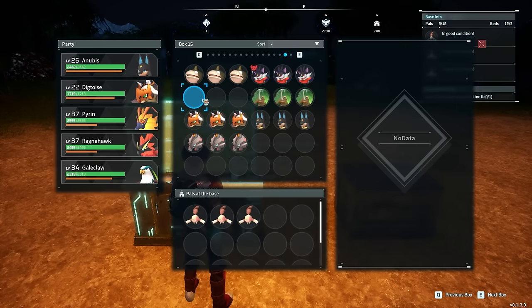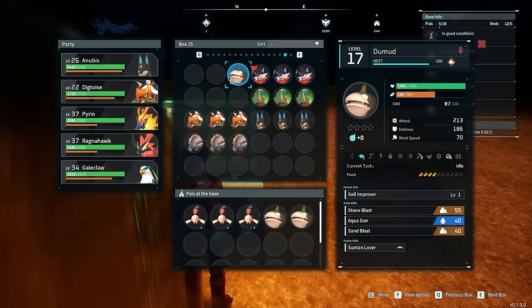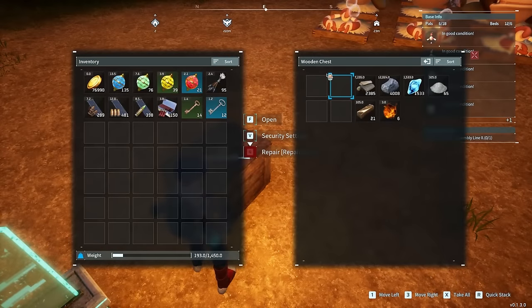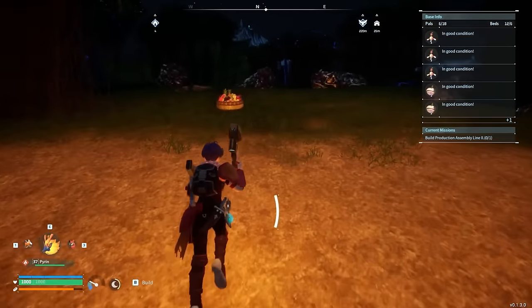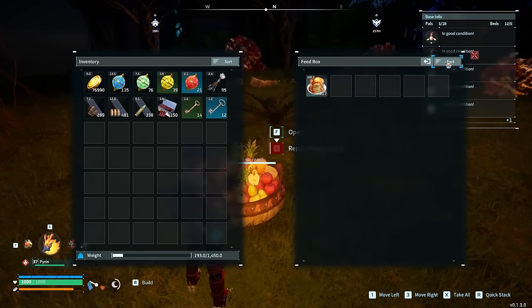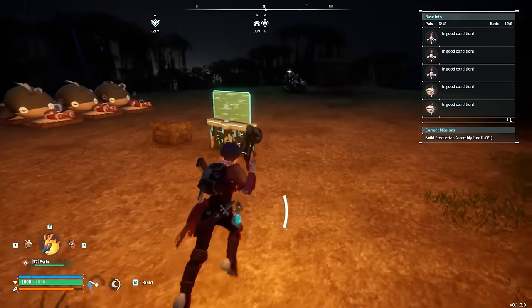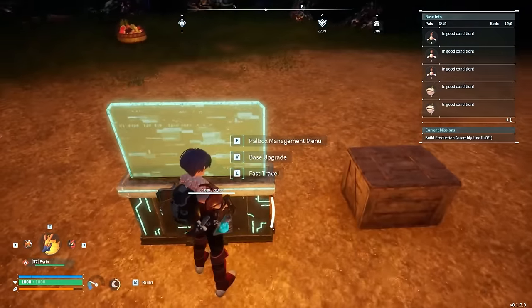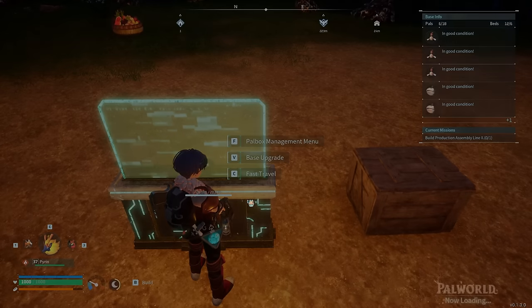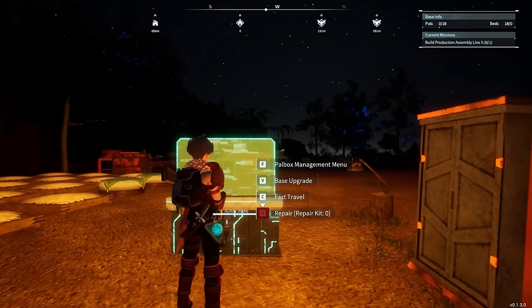Just to reiterate for the first two trials: this next run is the trial where we don't observe them. There's no ore in the box, and there should be around 617 pancakes in the feed box. We'll see how much they eat and how much ore they farm while we're off base — sleeping somewhere else and staying there for the entire duration.